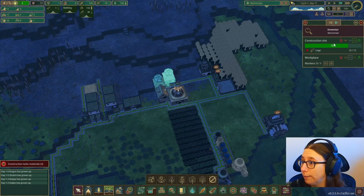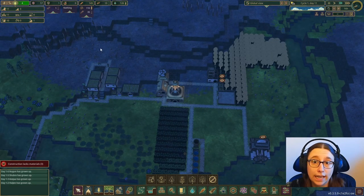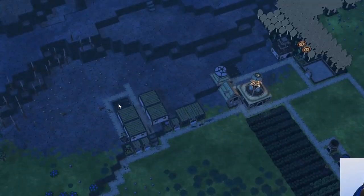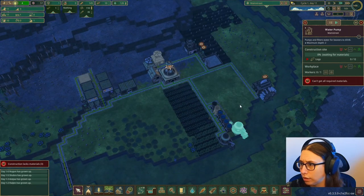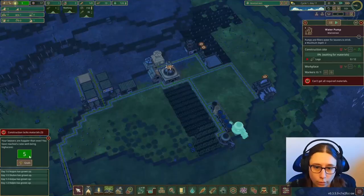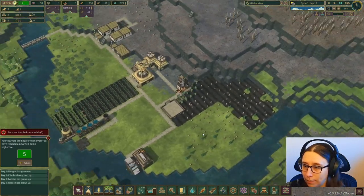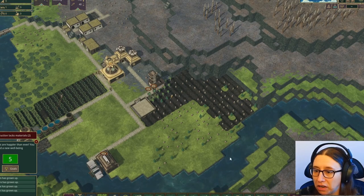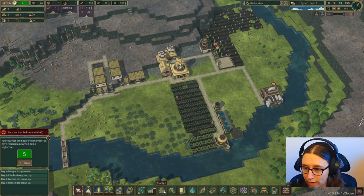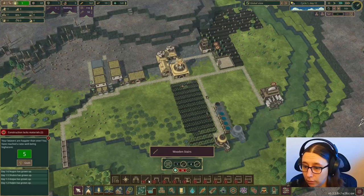We've got all the logs in the inventor's hut — it's 76% done. Then we'll get science a little bit faster since right now we only have one. I think we're going to be doing the lodge next. We're at 5 well-being. The forester is getting the birch done really quickly. Once they get all this done, I might fill this whole area with trees. Now that we have more science coming in, we may be able to do stairs — it costs 70 science and we're almost there.